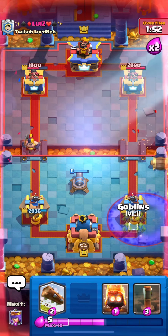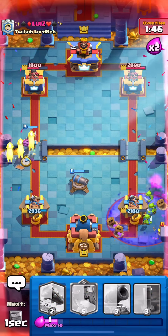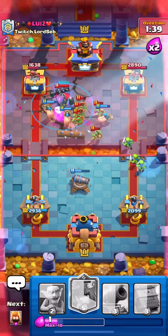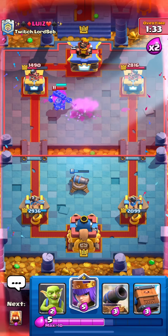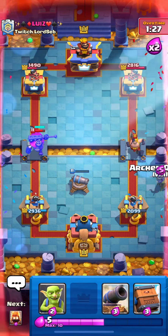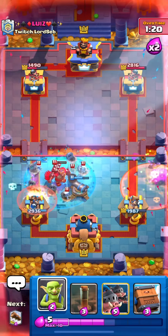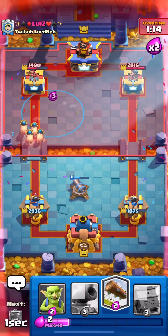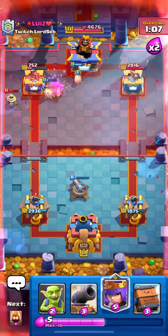We can use EQ on defense for this if he kills our Goblins, but now his Executioner is out of cycle. We can just EQ and Log to kill these Spears. Look at the Hoggies — they're carrying right now. Queen is better at taking out the Executioner, so we'll go with another Cannon instead. Then we don't have to worry about the Skeletons.